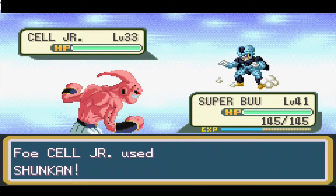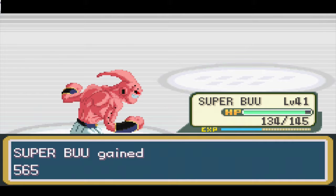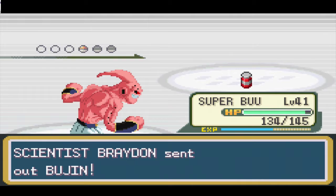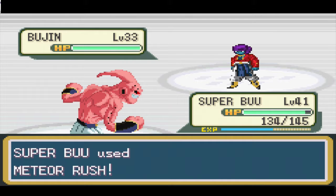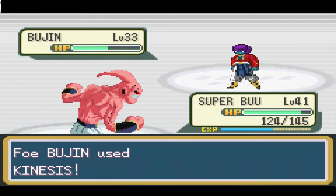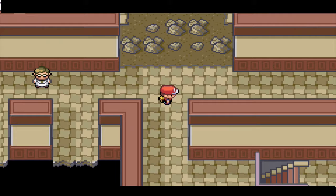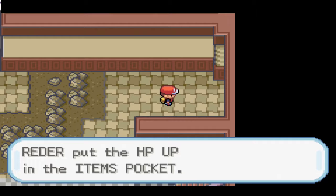We get him with an Energy Shot — got a critical hit! He's about to use Bujin. Let's see if this guy is Dark type because we hit him with Wrath, which is Normal. Not dark. I've honestly never seen this dude. He's pretty weak though — I mean, I am about nine levels up on him.